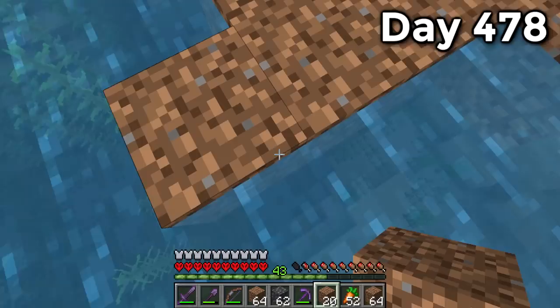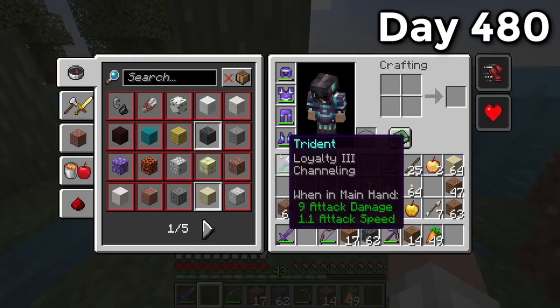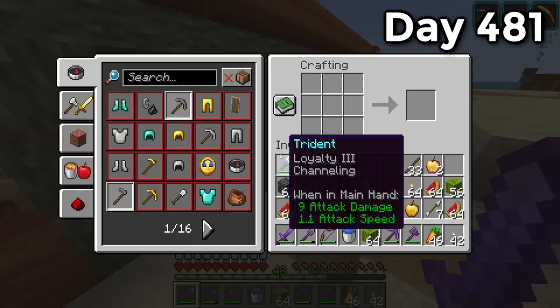Day 478 a wandering trader offered an oak sapling — you know what that means: a new island. I began setting up a tiny little island for the oak sapling with plenty of flowers, because the beehive dream is still alive. Here is the completed island on day 480 — simple but good, with a little bridge and lanterns. I cut the tree down and got one sapling in return.